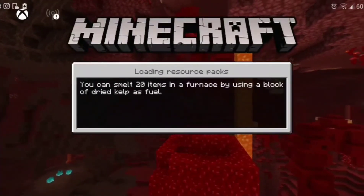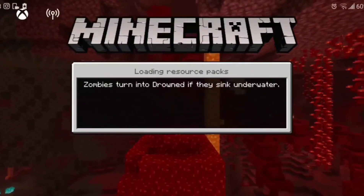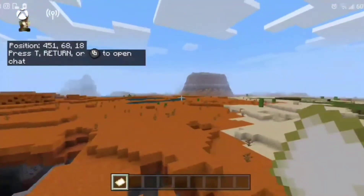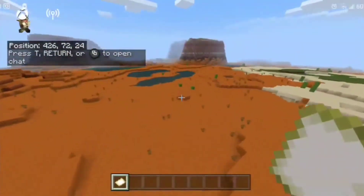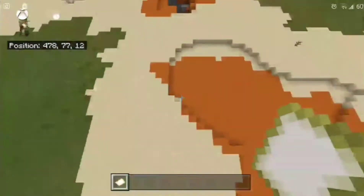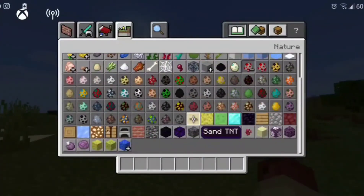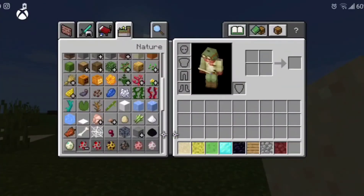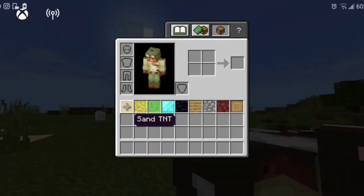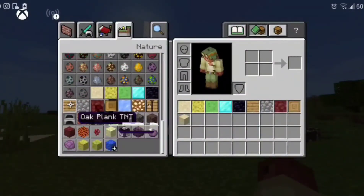We're in the world now. I forgot what biome this is — not Mesa. There's a big patch of sand right there, which is a good spot. The blocks are in the spawn egg section. There are a bunch of different blocks — nether blocks, overworld blocks. Let me grab them all and get some normal sand to compare side by side.